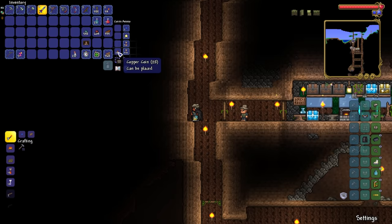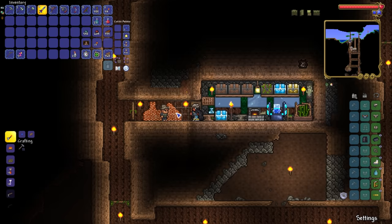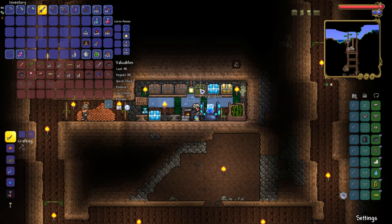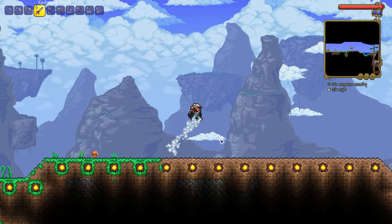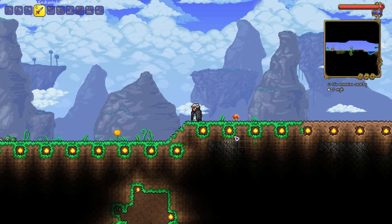We can now go ahead and stock up with the almighty amount of copper coins that we have. This has become the most rich room in the entire house, even though it is just copper coins. I'm so poor now. Since the last episode, I've done a whole bunch of landscaping work - a nicely lit area and a nice amount of flat landscape to build in.